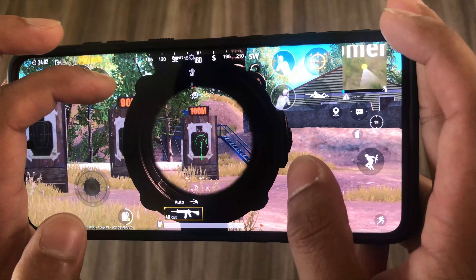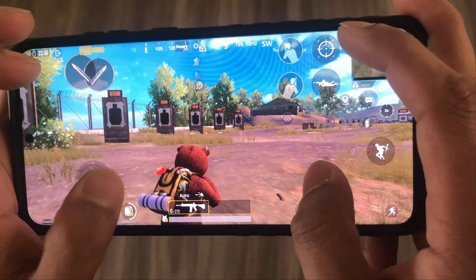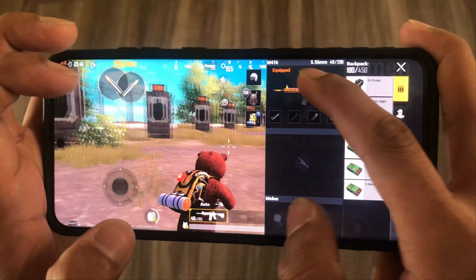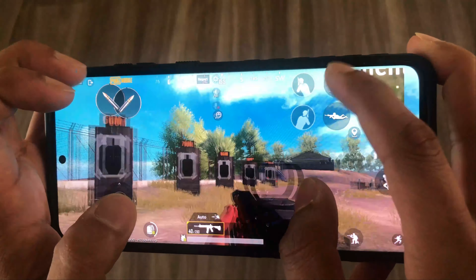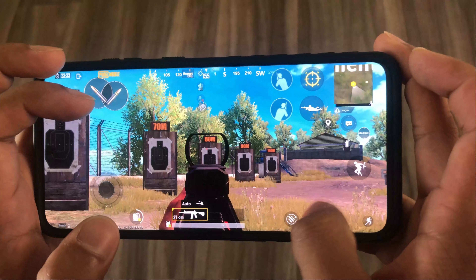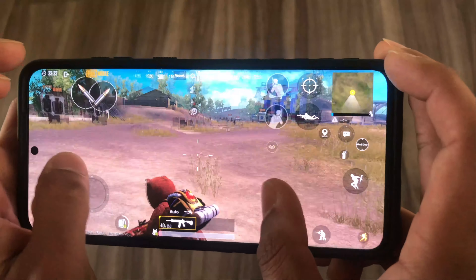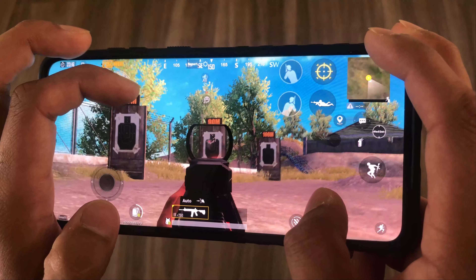If you don't want to use gyroscope, what you can do is, as you're firing, pull your thumb down — that will keep the recoil in control. That results in so many headshots. Let's try with the red dot: as I'm firing, I pull down with my thumb — that's how you control the recoil. If you crouch and shoot, the recoil is a bit less and easier to control.